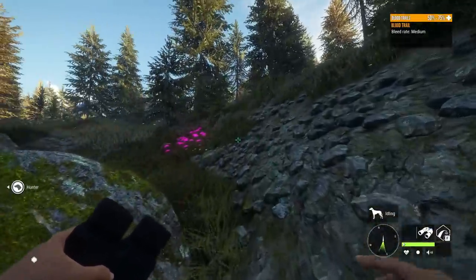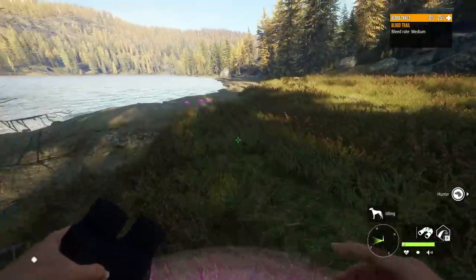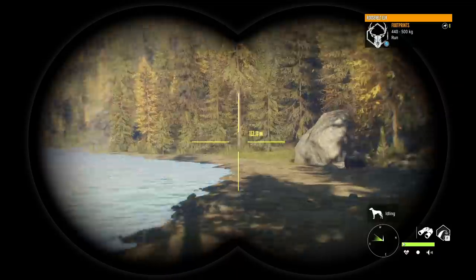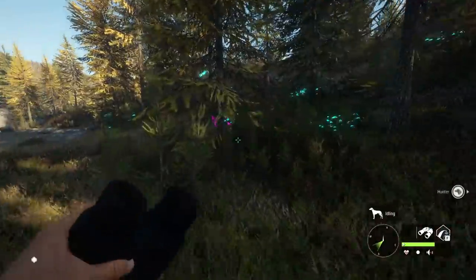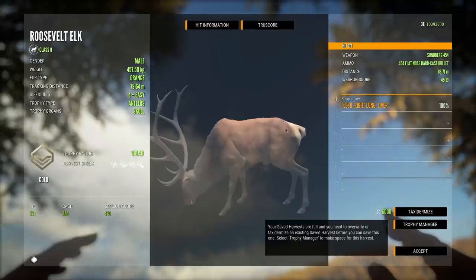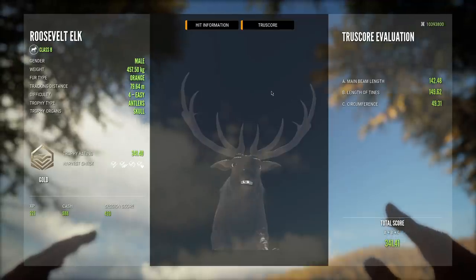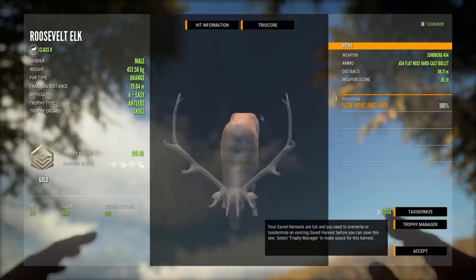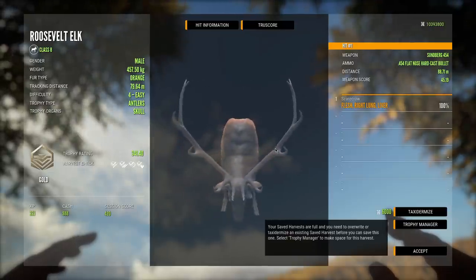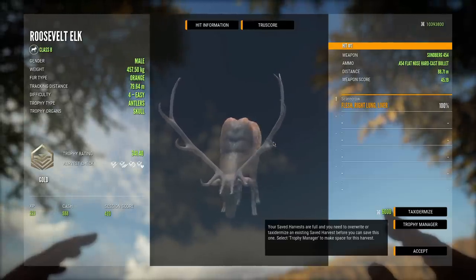It definitely looks like we hit that first one really well, so he should be dead pretty close. At least we got the biggest of all the elk that were here. It's definitely not the cool one that we wanted, but this is still an absolute beast of a bull. 341. Some of these level four Roosevelts are just absolutely beautiful. I've always had a problem with the lower rack levels for Roosevelt elk, but everything level four and above is pretty nice. It's really just the level threes and below that kind of lack the proper shape of their antlers.